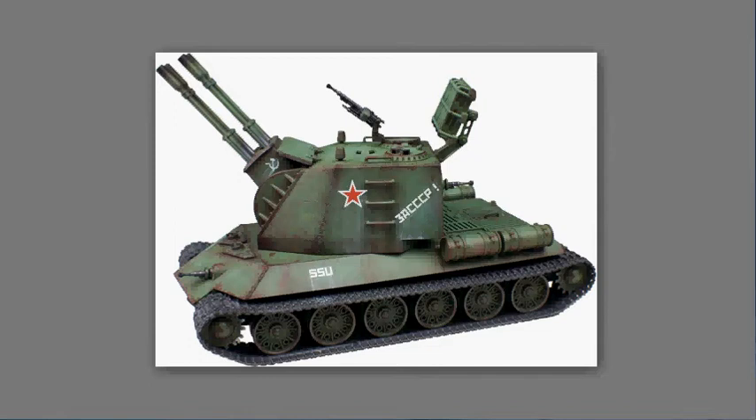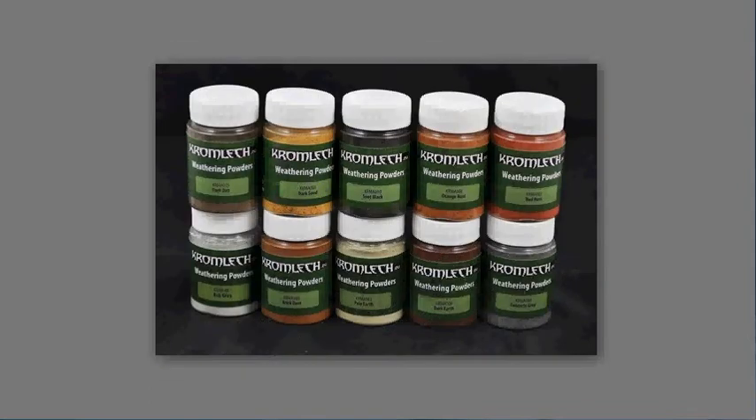Kromlech has released its series of weathering powders. You can get all ten weathering powders for $35.99, or buy individuals for $3.99. These come in colors such as Sip Black, Red Rust, Brick Dust, Dark Dirt, Concrete Gray, and Dark Sand — pretty much your usual beginning range of weathering powders. Be sure to take a look at Kromlech for these.